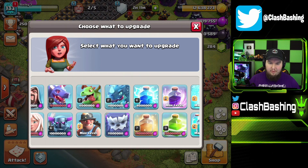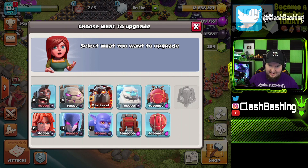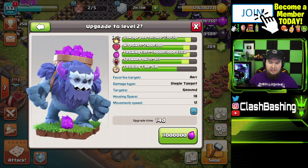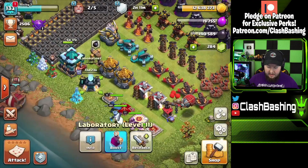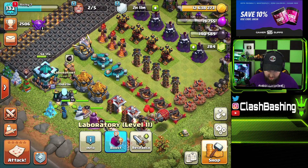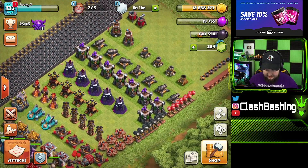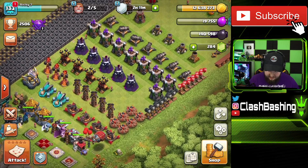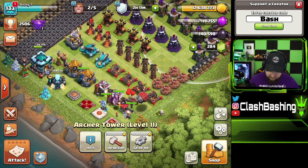Our laboratory is still open, and I was trying to figure out what to put in the lab. One attack that has been consistently good since its introduction is yetis, so we're going to go ahead and upgrade our yetis — let them sit in there for 14 days. We also have some gold and I'm kind of on the fence. Last episode we were working on archer towers getting them up to level 12, so we could do an archer tower.